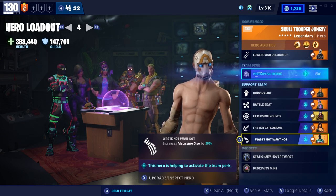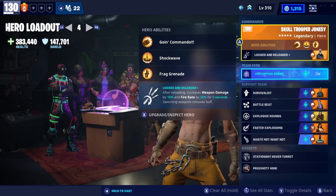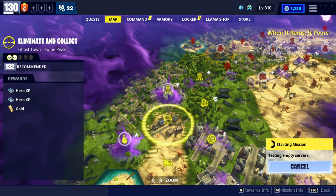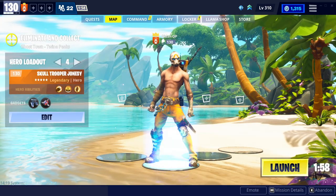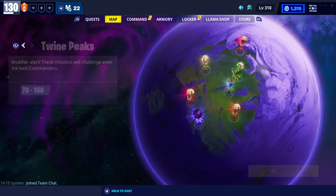Waste Not Want gives us an increase to the clip size on this launcher - and like I said there were no perks to increase the size otherwise. At some point I might switch Waste Not and Skull Trooper to see how that works vice versa. I ideally like to keep my missions at 140 and really like doing weapon reviews in eliminate-and-collect or encampment missions - they seem the most fun.